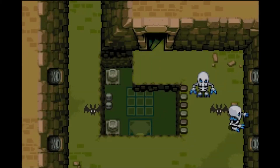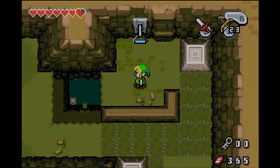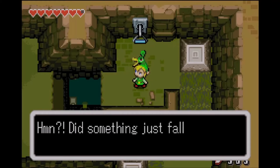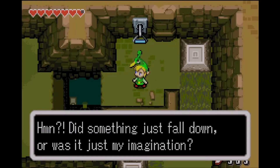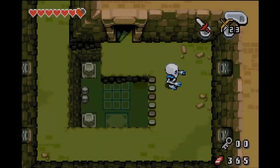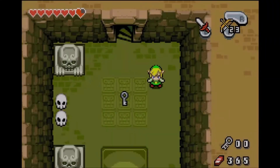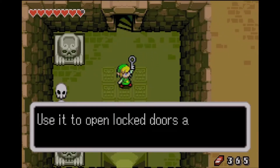Hey, what was that? Looks like a key. A key is ours. Did it just suddenly fall down? Or was it just my imagination? Might be an imagination, Ezlo — you never know. But luckily that hole was there; we can drop down and get the key ourselves.